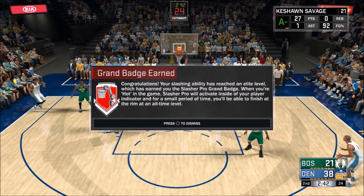I didn't get a video clip of where I got it, but I did take a screenshot. To get the Grand Badge Slasher Pro, all you need to do is do exactly what you did to get every other badge for the Slasher: Dunk, Teardroppers, Relentless Finisher, White Man Fast Break, and Acrobat. The requirements for getting the Grand Badge — you had to be at least 86 overall, and I think you have to have at least one Hall of Fame badge, and all your other badges had to be gold.